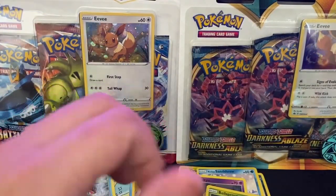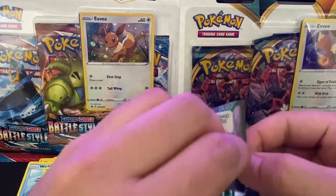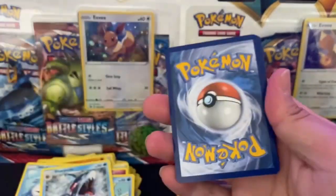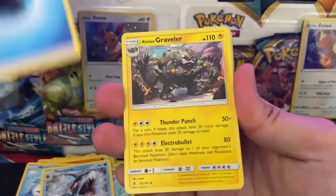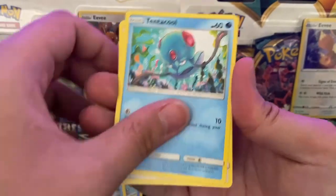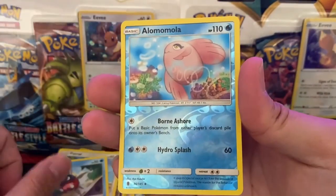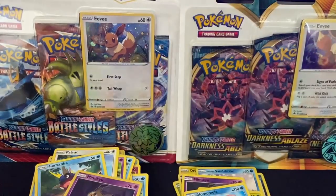Damn, we're getting no luck from these packs guys. Code card here. Water Energy, a Lolan Graveler, Altar of Sun, a Metang Tentacle, a Castform, Gothita, a Patch Rat, a Carvana, a Momola Reverse, and we've got a Non-Holo Mimikyu. We've got three packs left guys.